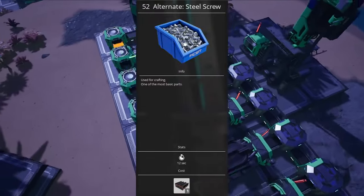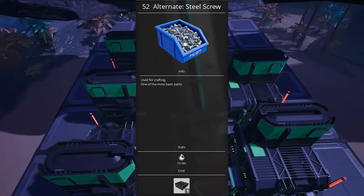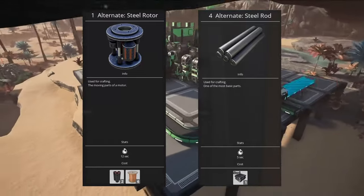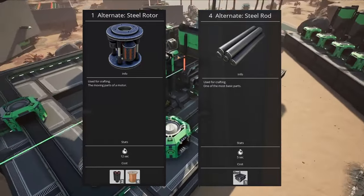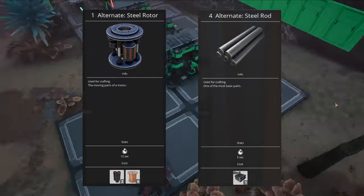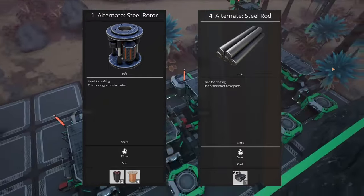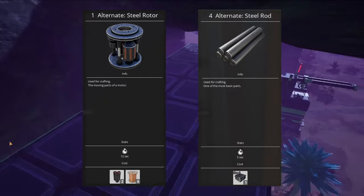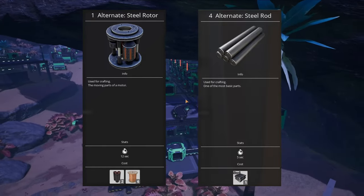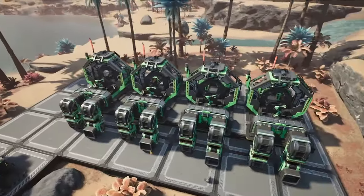Third, we have Steel Screws. I generally try to eliminate screws from later factories, but if you don't have the recipes for that and you need a ton of screws, this is the go-to. Fourth, I want to talk about Steel Rotors and Steel Rods. I like Steel Rotors for simplicity, as it makes rotors and stators use the same materials, which greatly simplifies motor production. That said, Steel Rotors are less efficient than regular rotors, and Steel Rods paired with Steel Screws mean you can make a ton of rotors out of the same amount of steel. I almost never end up using this recipe, but every time I look at it I find it very tempting, and it's worth looking at if you're willing to take on a more complex factory to improve efficiency.